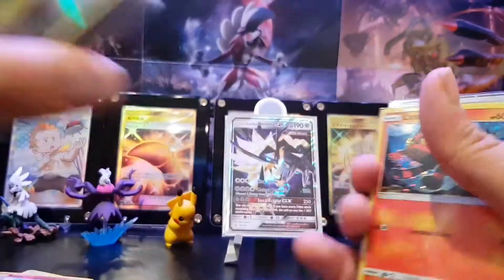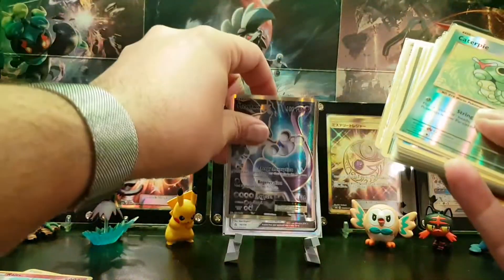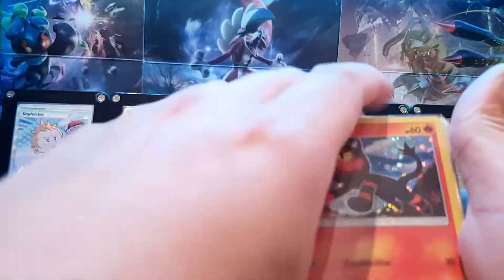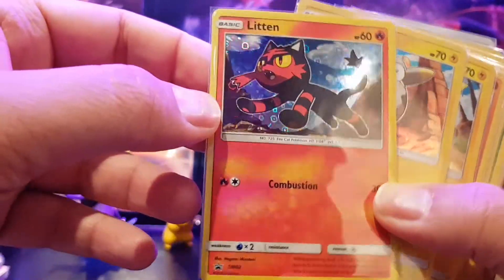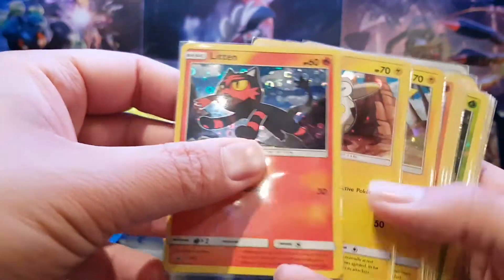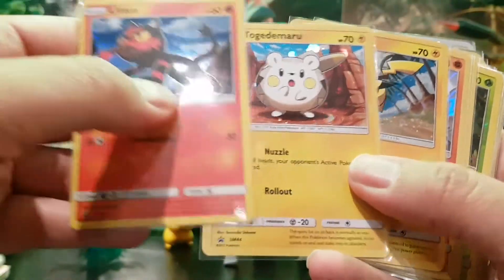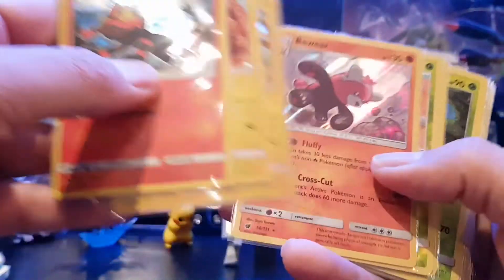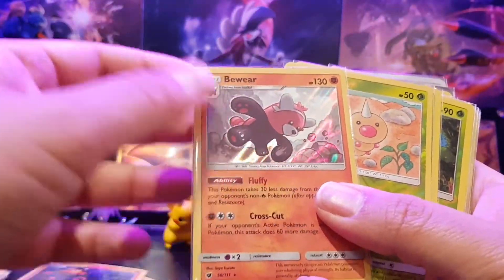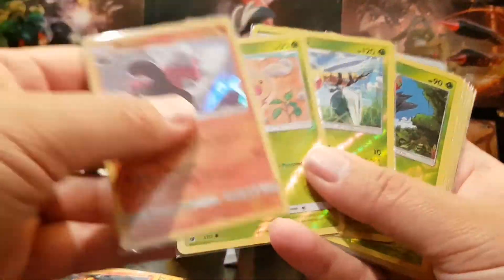We also got a few more cards we needed from this set: SM02, Litten, Togedemaru SM44 — I don't know if you can get this in the UK so I had to source it — SM81, which is just a super cheap Pikachu for our Pikachu collection. We've got a Bewear holo, which was a bit of an error on my part as I wanted the reverse holo, but it's all good.